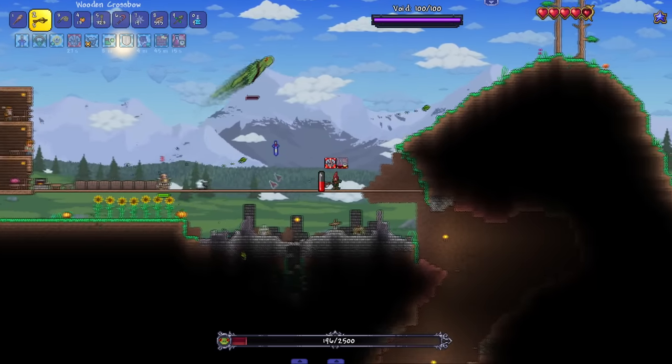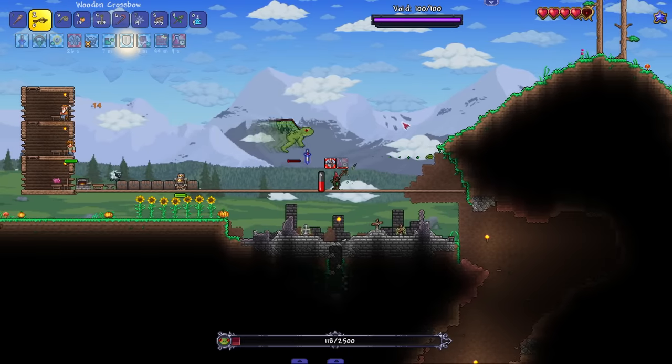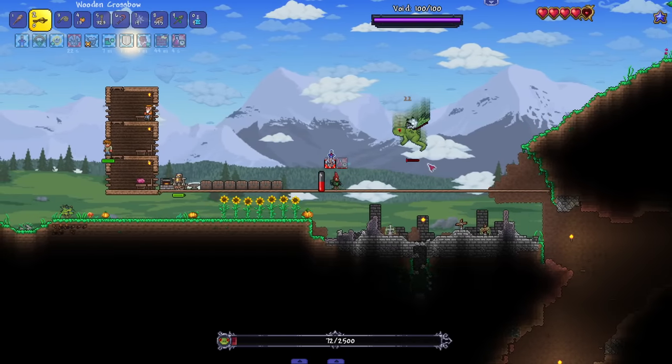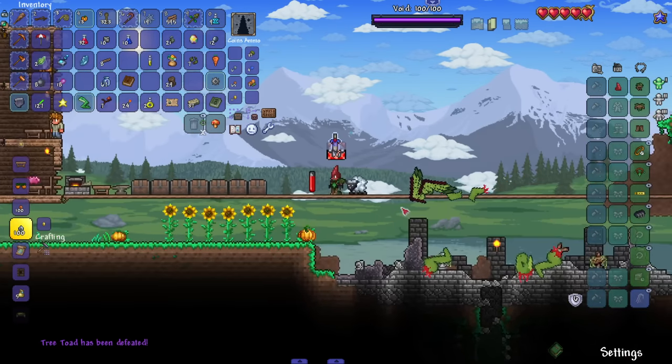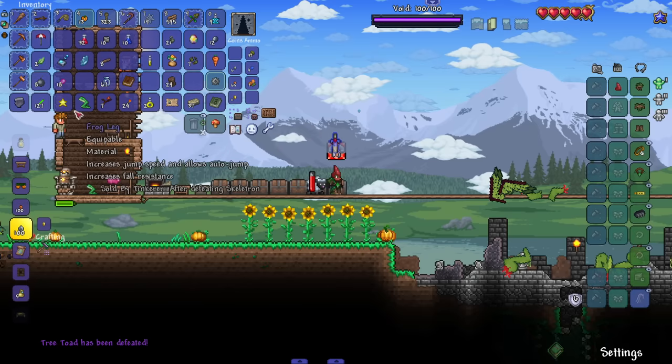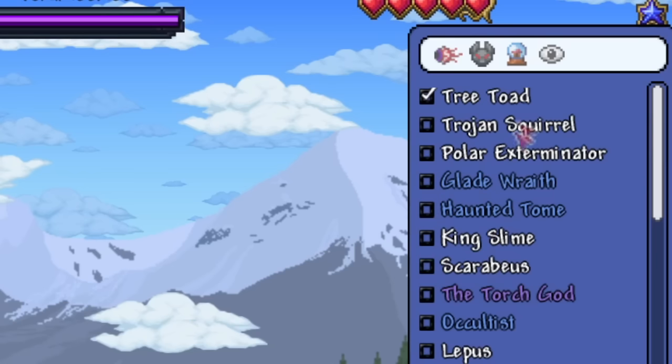Thank god his hitbox is tiny rather than big — that makes this more than doable. We're so close, but I'm running out of arrows. I'm gonna need my summon to put up Jordan numbers, Kobe numbers — I'm Scotty Pippen, he can be Jordan. And there we go — first boss already beat! I wasn't even ready. He gave me a Frog Leg, that's a nice accessory early game.